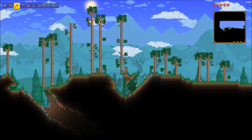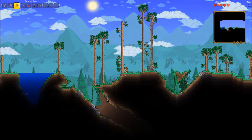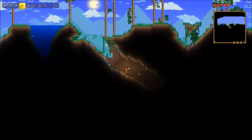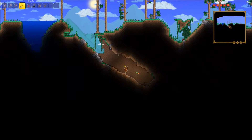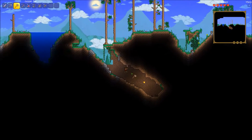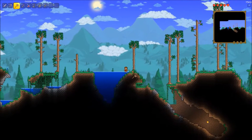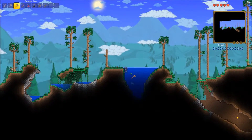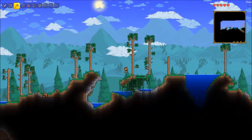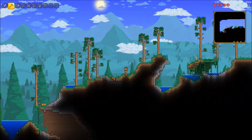Uh oh, a green slime is coming. Those things are impossible to find in Minecraft. There we go — a lake house, or a pond house. I'm drowning! He just jumps out. There we go, I thought I wouldn't make it.